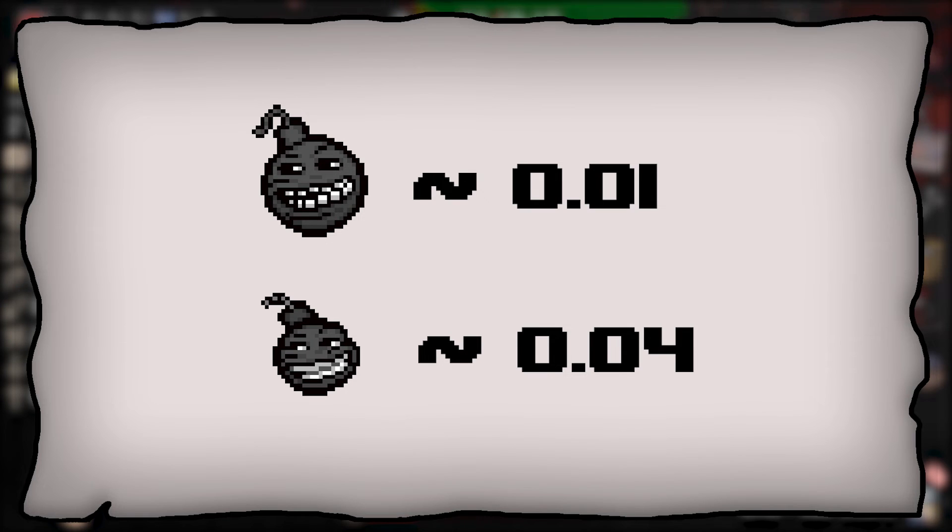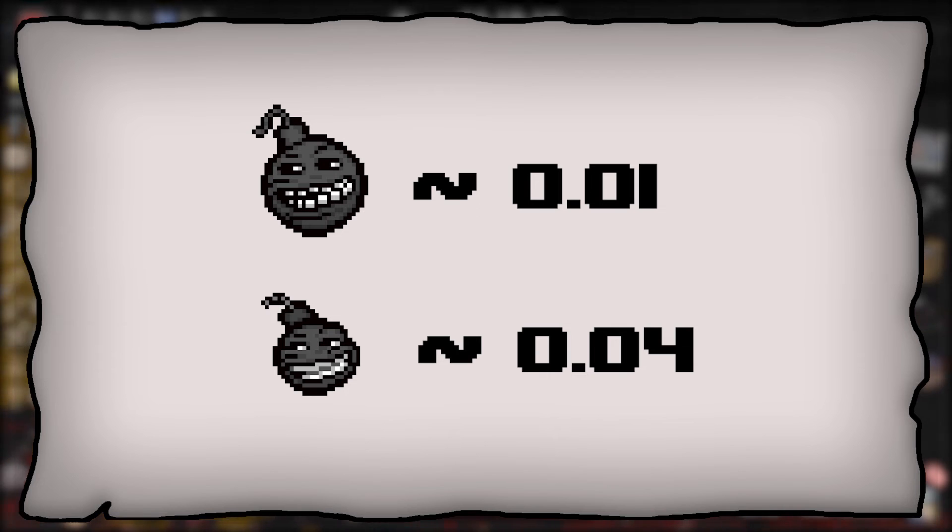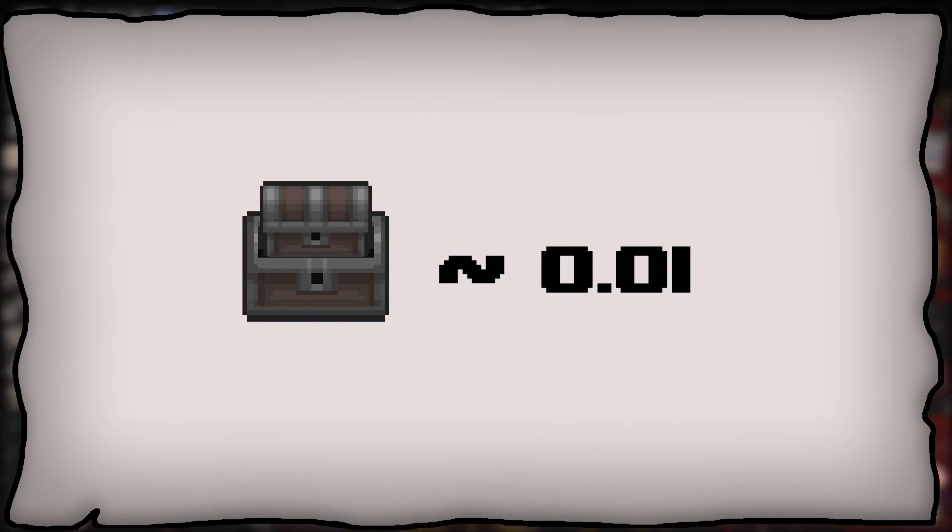Outside of red chests, troll bombs appear about 1 in every 25 times, and super troll bombs about 1 in every 100 times. Combined, you can expect a troll bomb once every 20 chests you open. Another fun statistic: the odds of getting a chest inside a chest are about 1 in 100, meaning roughly a 1% chance. For a chest in a chest in a chest, that's 1 in 100 times 1 in 100 — so 1 in 10,000.